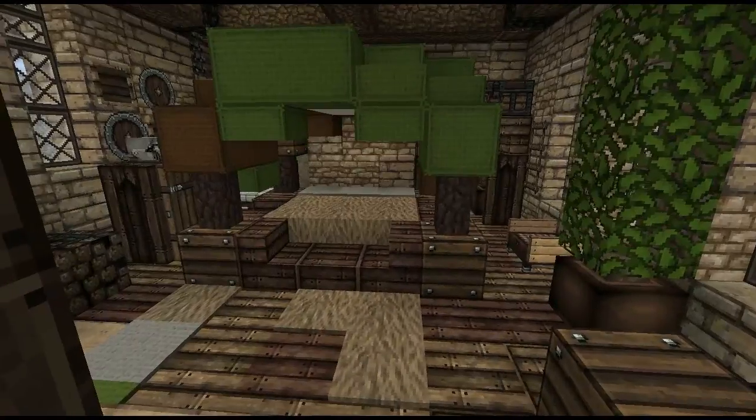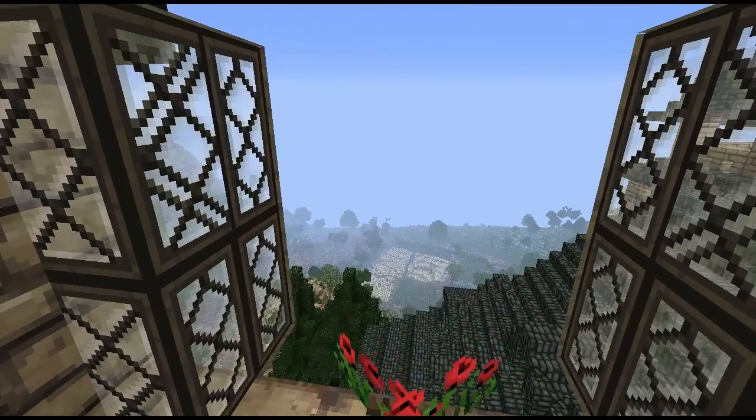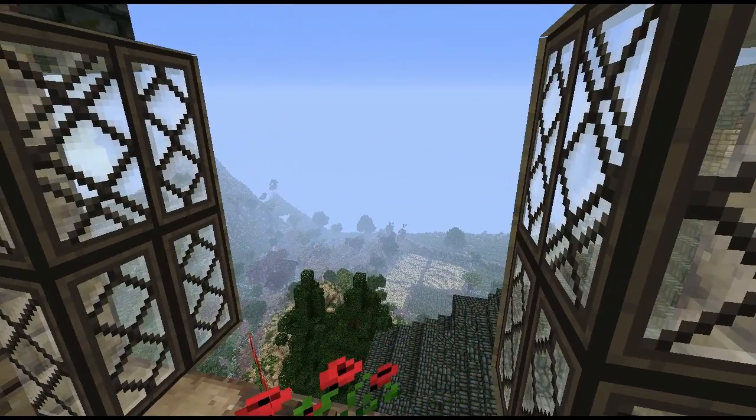That's where I'm going to end the video for Deep Den — a really great example of the Westerlands style, and I highly encourage you to take a look when you join the server. Just type slash Deep Den. There are also some other great builds in the Westerlands such as Silver Hill, and Feast Fires is also a really good one. But this is just a little taste of the Westerlands, so if you like it, come on the server and check out some more. Thank you very much for watching, and I will see you next time.